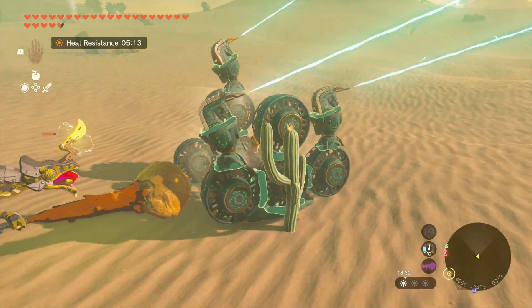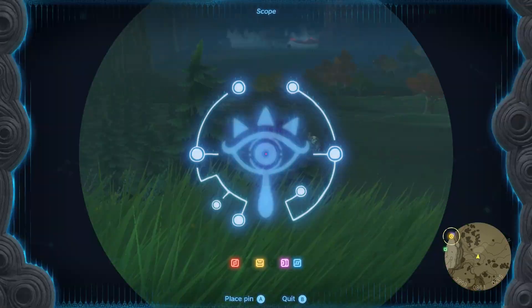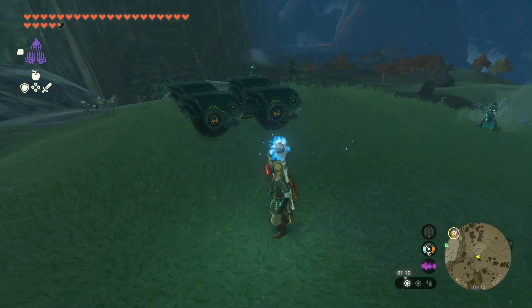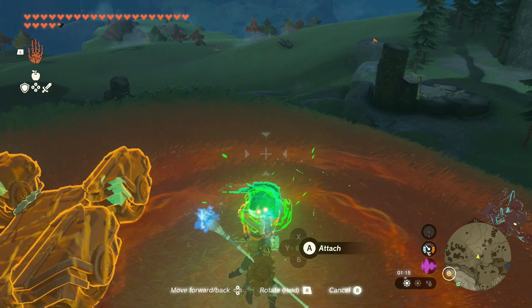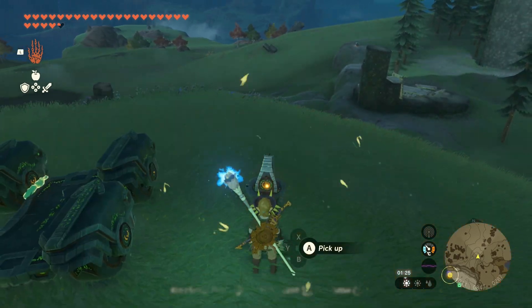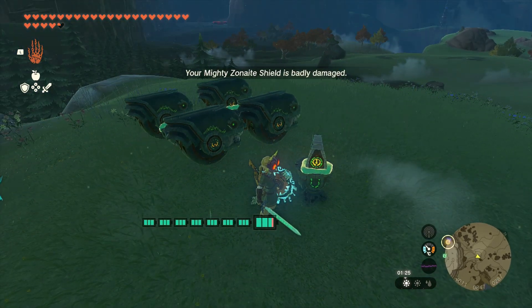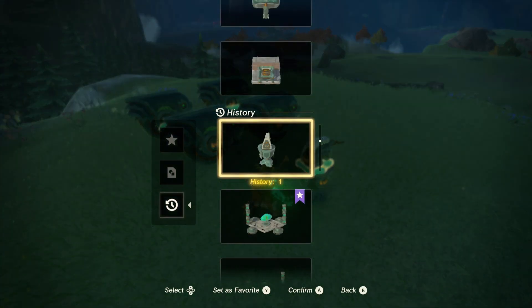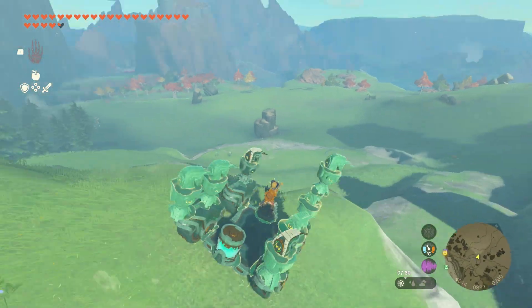Somehow I've managed to build pretty much everything perfectly backwards, so I'll see if I can rectify that from here on out. See that Lynel over there, sitting in its natural habitat? We're gonna go hunt it — with one of my amazingly designed contraptions. Here's the base for my weapon, which is just a nice simple car. I've covered it in lasers. Okay, so I like lasers, so what, they're cool. Pew pew!